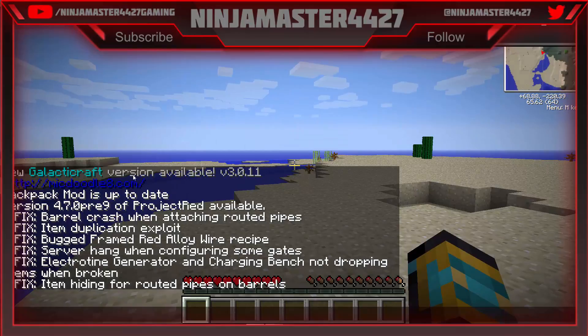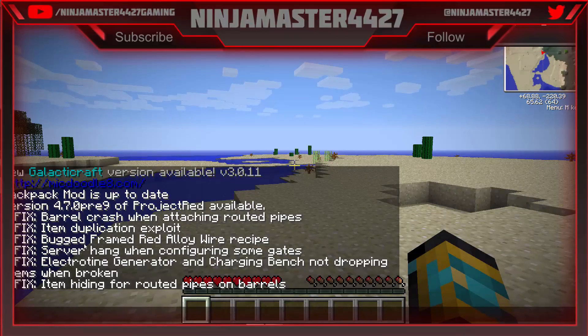What is going on here? What is this? New Galaxy Crash version available — yeah, yeah, yeah. There are crashes and stuff. Backpack Mods up to date. I don't know what half these things are anymore. I forgot.